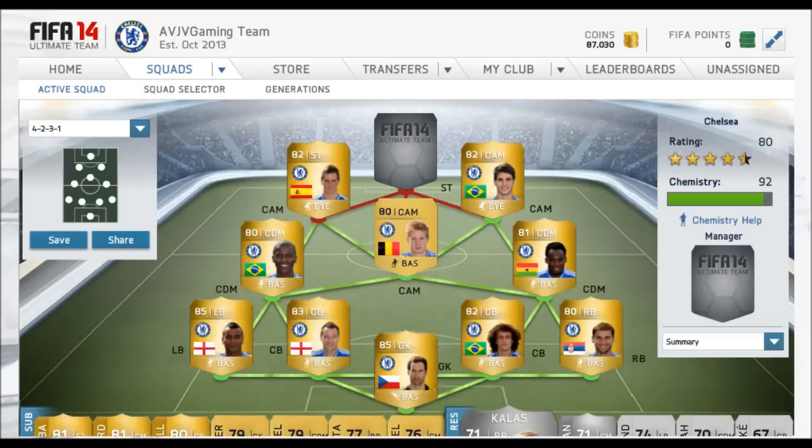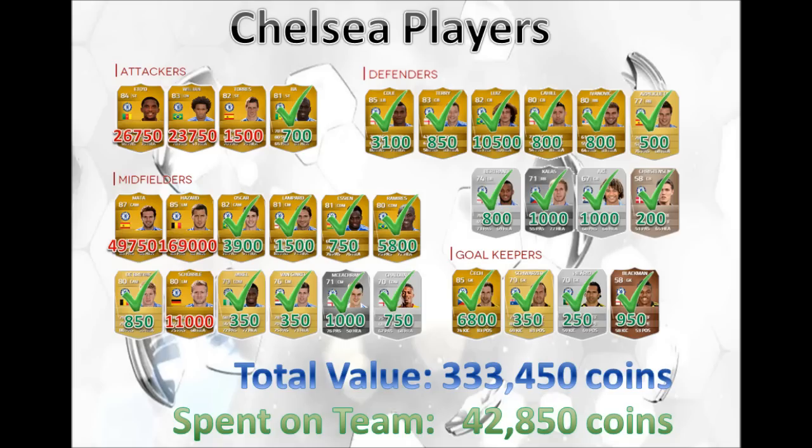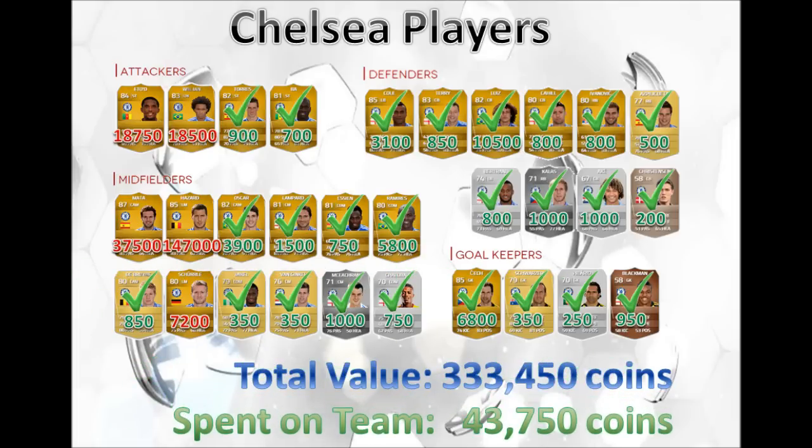We're going to put Torres into our squad. Hopefully you found this episode really helpful and it helps you guys with trading today. If you get anything in your packs, let me know — hit me up on Twitter and show me what players you got. I'm going to update the tick list to the Change of Players Prices, and we're adding Torres as we picked him up in the episode. Feel free to drop a like, subscribe if you're new for more daily FIFA 14 content, check out my other series — the links will be in the description below. Follow me on Twitter at AVJVGaming. This has been AVJVGaming, and I'll catch you guys for the next episode.